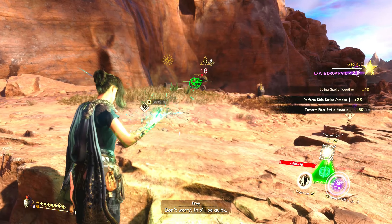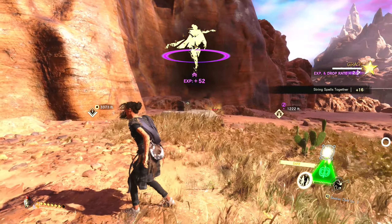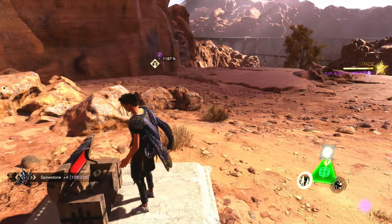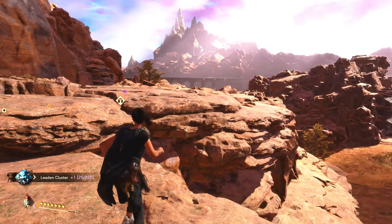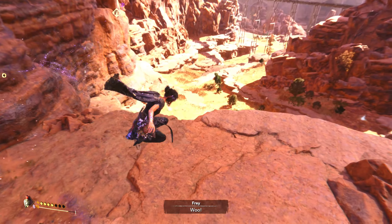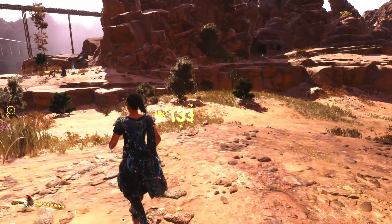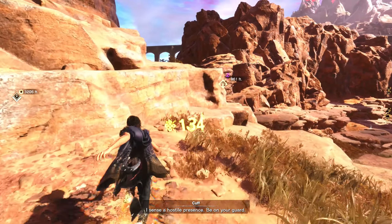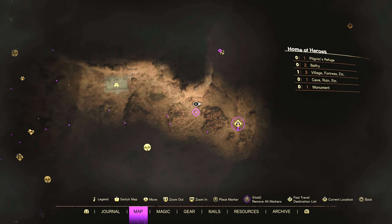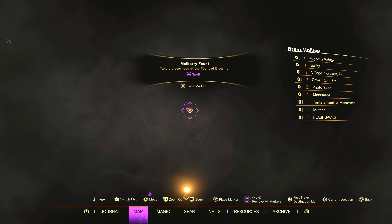Don't worry, this will be quick. I do hope so. I feel just a tad overpowered again, although we really ramped up our magic at the end there. It's inverted - oh boy. I sense a hostile presence, be on your guard - yeah, stay frosty, got it. Okay, what do we have on the map? This is Home of Heroes in this entire area, and then this is Brass Hollow.